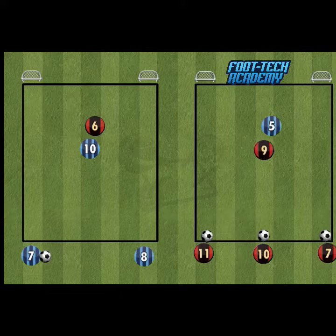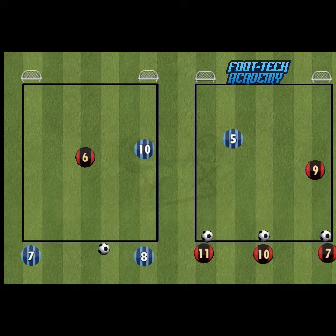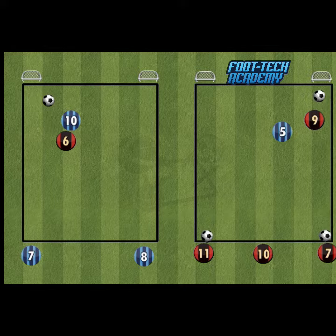Hi everyone, it's Nick from FootTech here and I'm here to show you this month's new 1v1 activity. This month we will be helping the players learn how to lose a marker. The key players looking at the activities on the screen are the blue number 10 and the red number 9. They're both forward players and they're trying to receive the ball, turn and score in one of the goals at the top of the pitches.